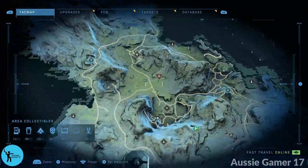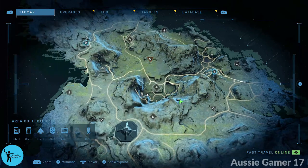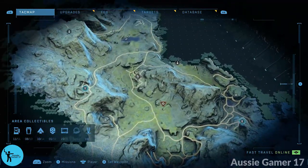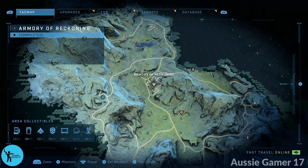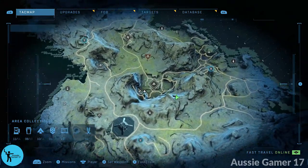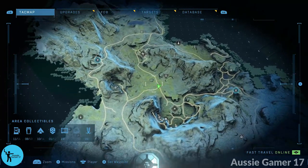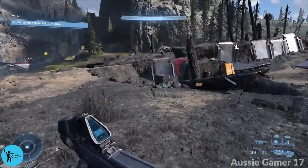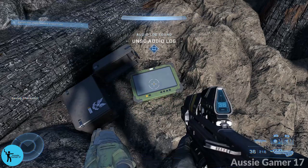From here, I'm going to do something in this area before we finally do the Excavation Site. I'm going to fast travel to Armory of Reckoning and get a collectible on our way down to the Excavation Site. Here we are right at this crossroads where these roads meet. If you use your ears you'll be able to hear the audio log over here in the rubble — grab that before we go to the Excavation Site.